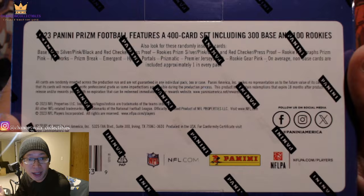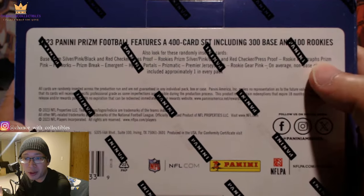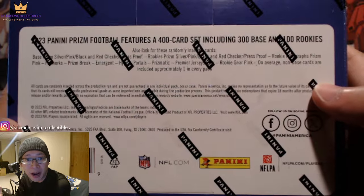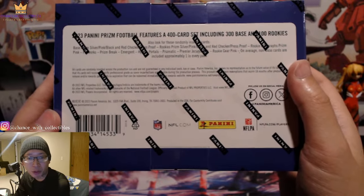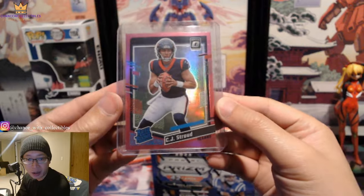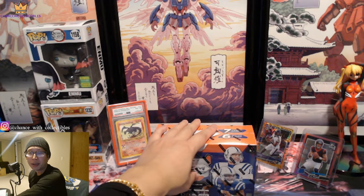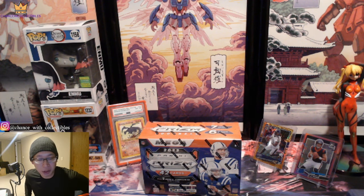You can pull the black and red checkerboards — those tend to be super short prints. You are able to pull rookie autograph prisms. There are also prismatics, which are pretty new, and rookie gear on average. The main thing you're trying to pull is some type of colored rookie. The guy you're trying to chase right now who's really hot is CJ Stroud. Realistically, it's super hard to pull his cards from this product — people are ripping a ton of these and not pulling even one base CJ Stroud.